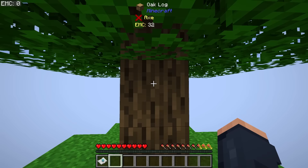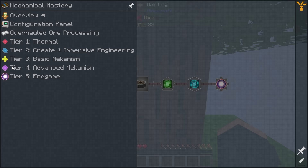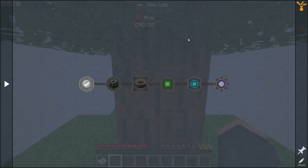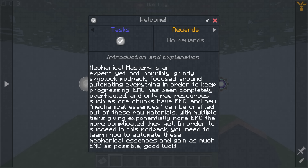You can see EMC in the top left corner, and of course logs have some EMC. But where things get interesting is within our quest book. On the main view here, we're going to be adventuring through a tech progression, and this is going to lead us into some really cool mechanics. Right off the bat, it says Mechanical Mastery is an expert yet not horribly grinding Skyblock mod pack, and it's focused around automating everything in order to keep progressing.